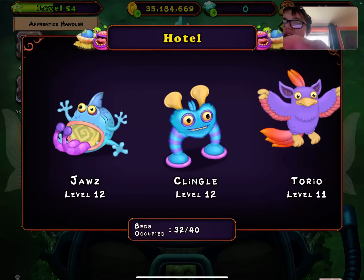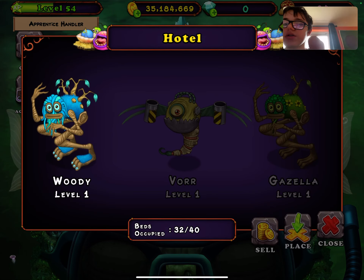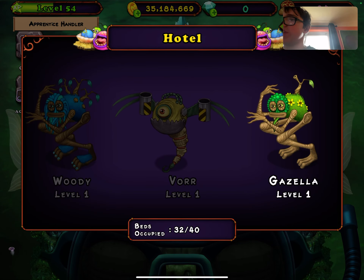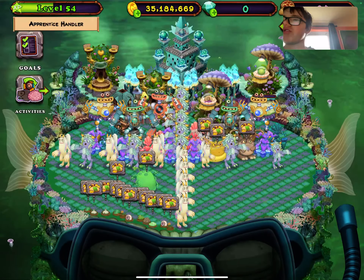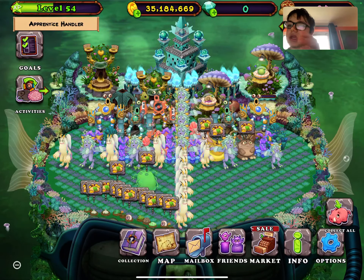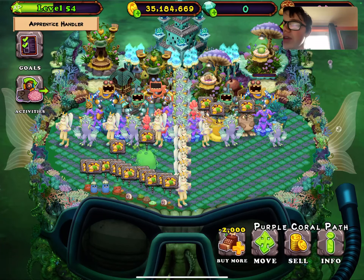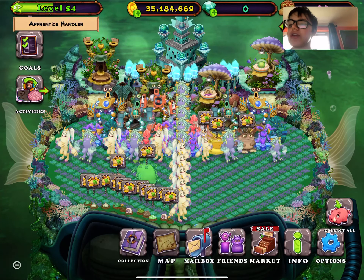Do I have a Shrub in my hotel? I've got enough food to feed it up. So just to confirm — that's a real combination, no lie: Sponge and Shrub on Water Island. And on Fire Oasis, it's Wink and Pango.